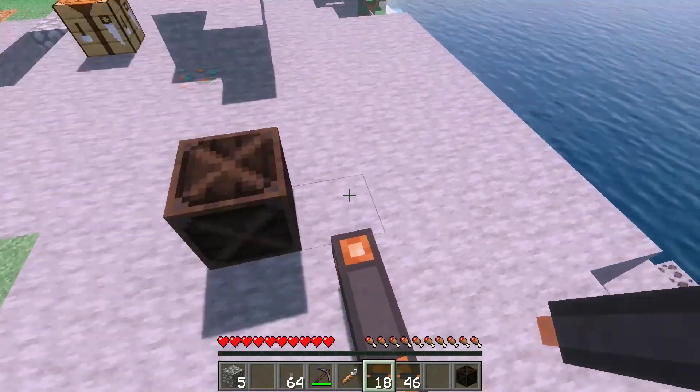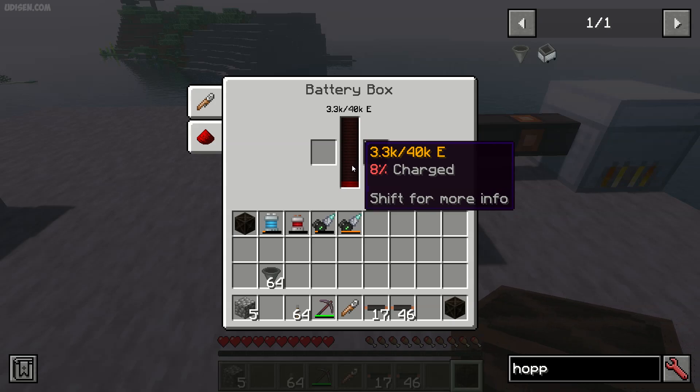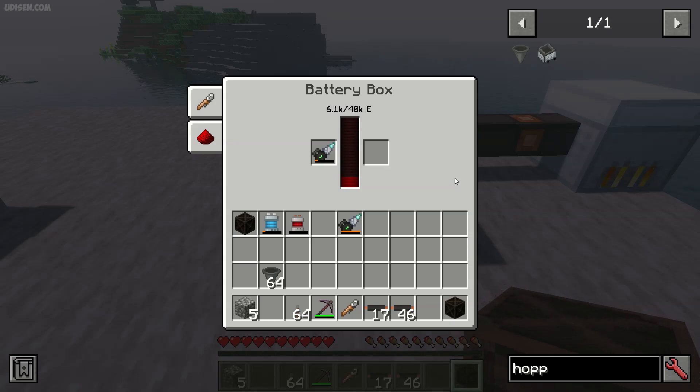Connect your energy source to your battery box and you put energy in. Remember: the left slot is always for charging your items, for example an industrial drill. It works very slowly because it is a cheap item for the beginning of the game.